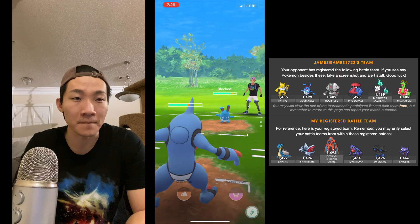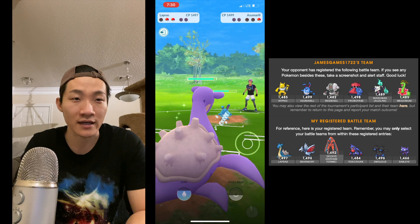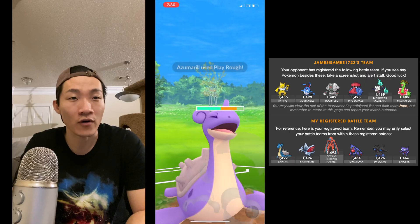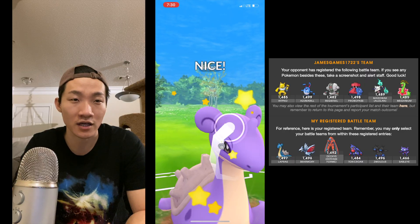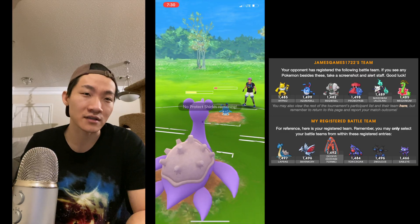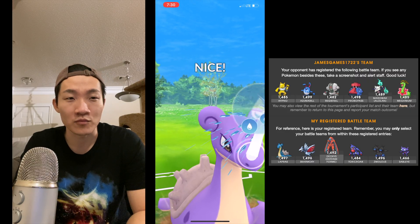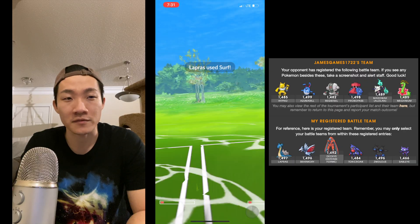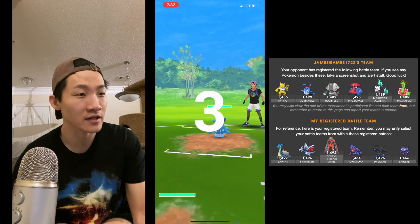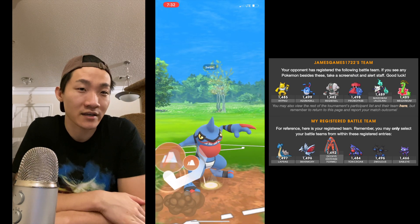Lapras does really well against this Azumarill, so I go for a quick switch because I don't want him to farm extra energy off my Toxicroak. It ends up being a little bit closer than expected — it depends on how much the defense was raised, but it should be enough to tank Play Rough with that defense buff from Skull Bash. I land a Surf and take him out. He has double Steel too, which is very interesting — it's why I went with Toxicroak and Deoxys Defense in all my matchups since both do decent against Azumarill.